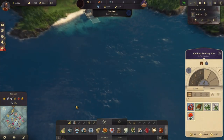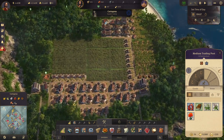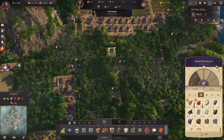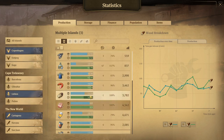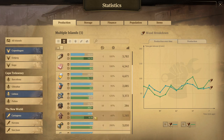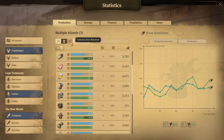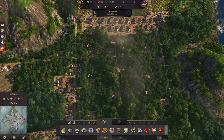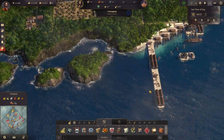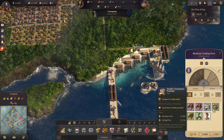In the new world, let's take a look down here where we have our rum production and grab a warehouse. We want to see Lisbon and Copenhagen as well, and we want to see rum. We are producing more than enough. How much do we have stored here?